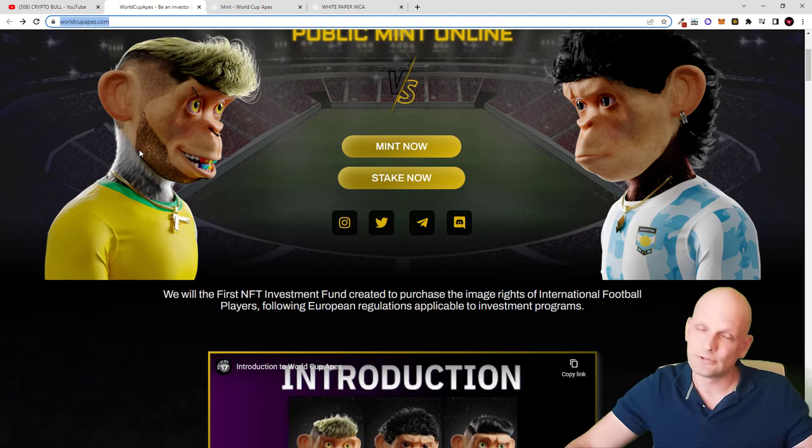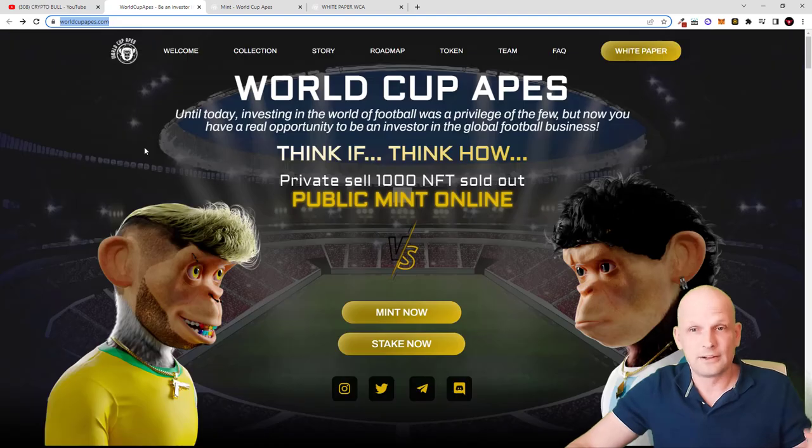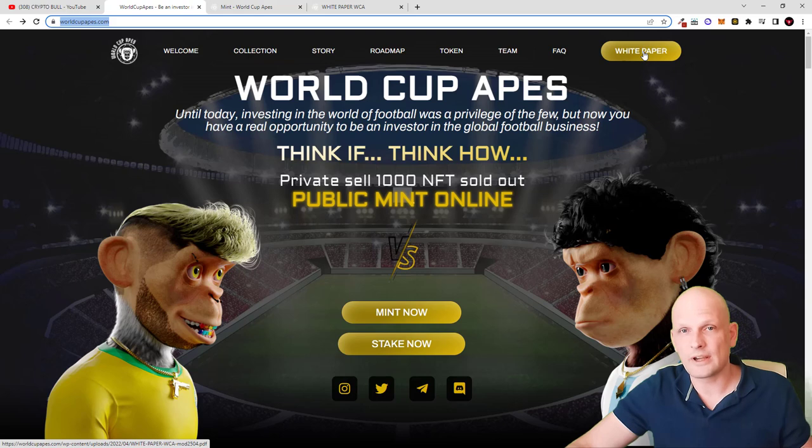As you know, in 90% of cases there is no transparent team behind these projects — the team exists but is anonymous. Now let's talk about what World Cup Apes is. There is a white paper you can find here, and there is already a built DApp where you can buy these NFTs and stake them to make profits straight away.